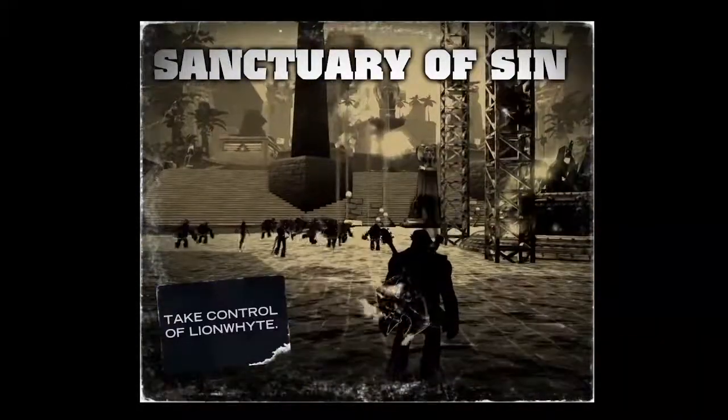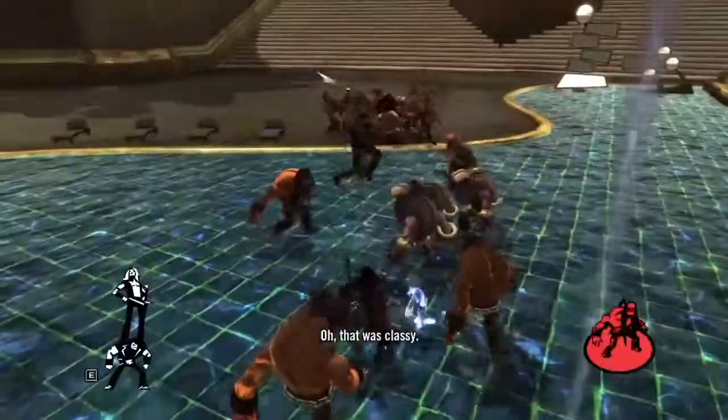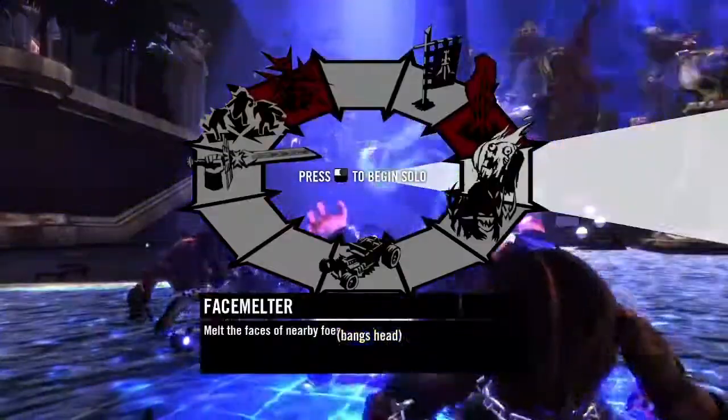At the start, the enemies will spawn right next to your guys at your base. You just want to use base shredder on them and then direct your guys towards the middle geyser.